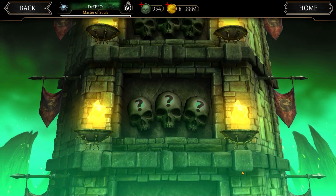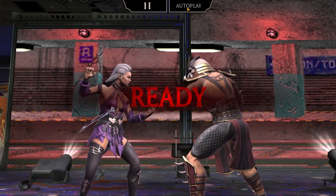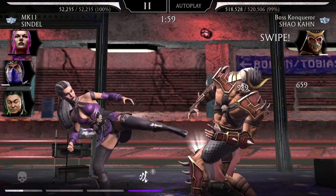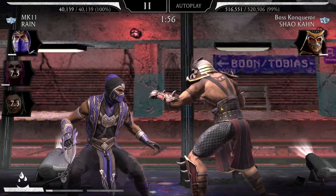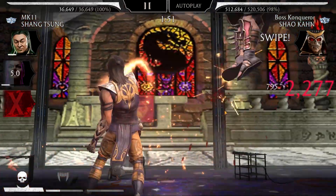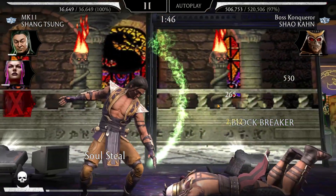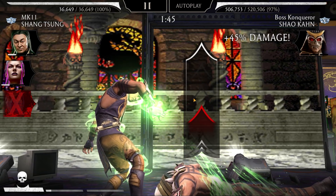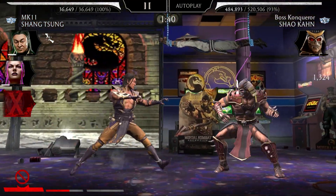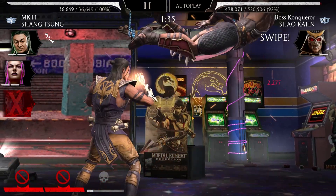Let's do brutality on Shao Khan. They are not doing any damage whatsoever. Looks like I need to use the stronger teams with tower equipment. I'm gonna go and put tower equipment in next round.